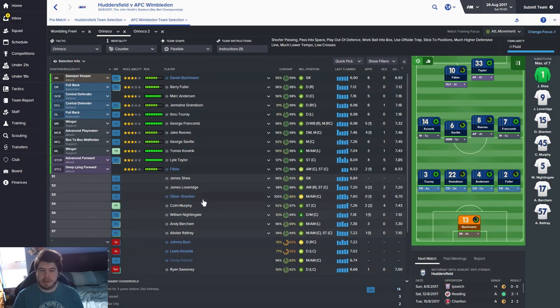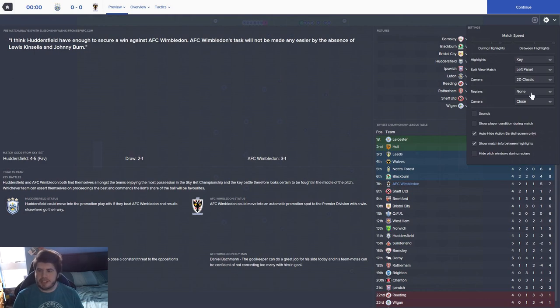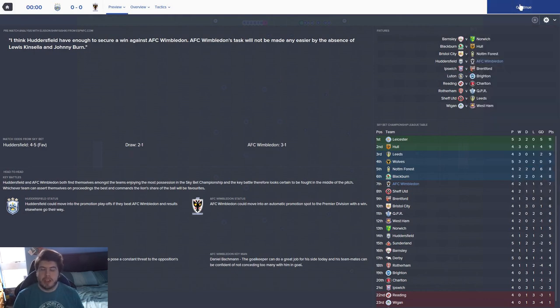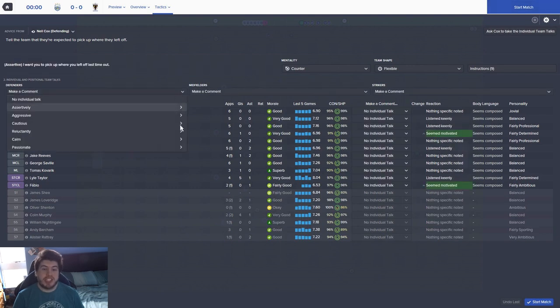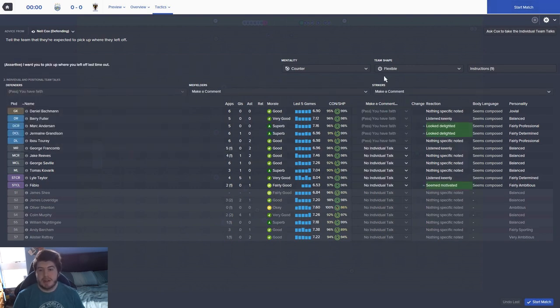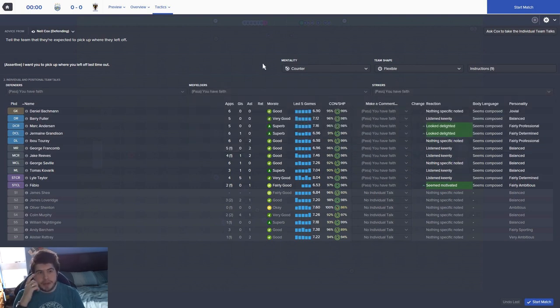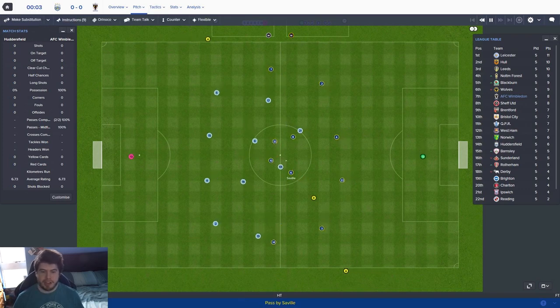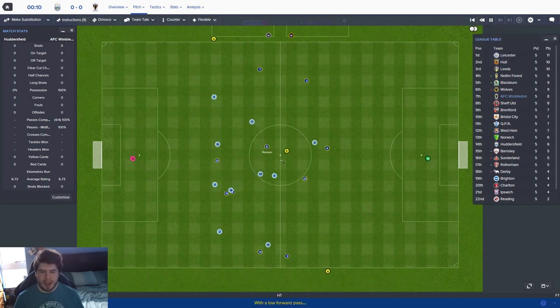The midfield is looking lovely with Shenton able to come in as well. Colin Murphy on the bench of course - he's getting some game time this year no doubt. A decent bench, things are looking a lot better. It's a shame we couldn't keep Bayou - although he was brilliant for us, when it came to giving him a new contract he said he was unhappy at the club and wasn't going to stay. We're away from home today and in the future perhaps the Orinoco 2 with a defensive winger might be better on the road to make us more compact.